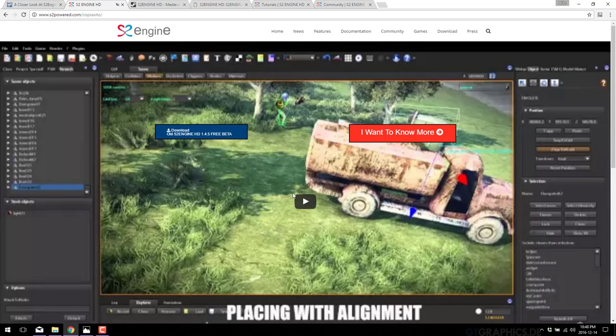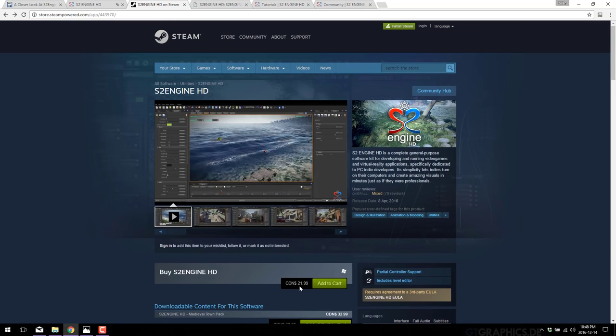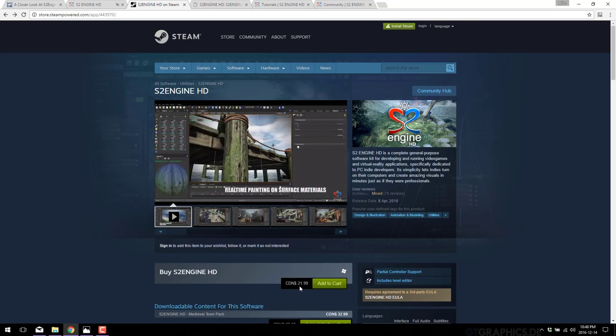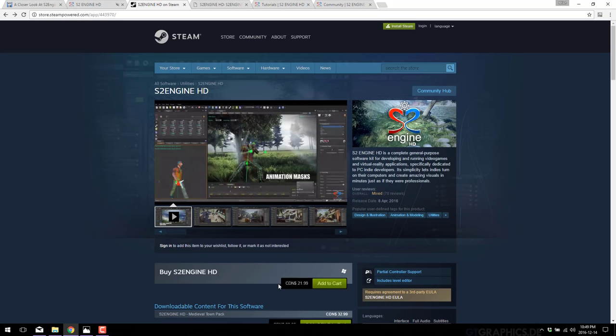The S2 Engine is available at s2power.com and is also being sold on Steam for about 20 bucks. Unfortunately, their trial system is an older, less feature-rich version — I think this is a really big mistake on the developer's behalf. They should switch it to be either time-limited or save-limited. $20 isn't outrageous, but it's enough that people aren't going to spend it without some experience with the engine. Hopefully this video fills in for you, and by the end of it you'll have a good idea if this is a worthwhile spend.